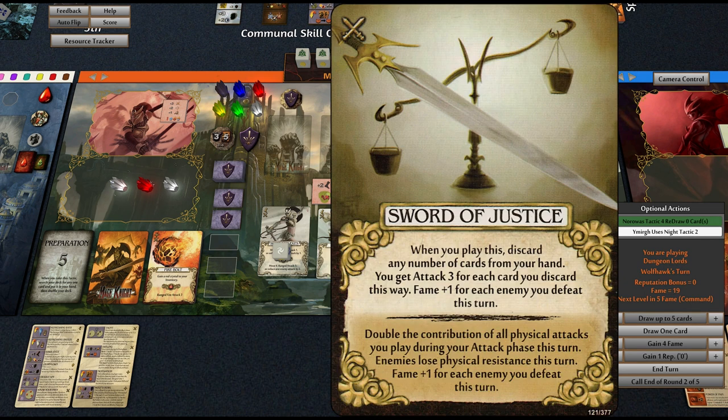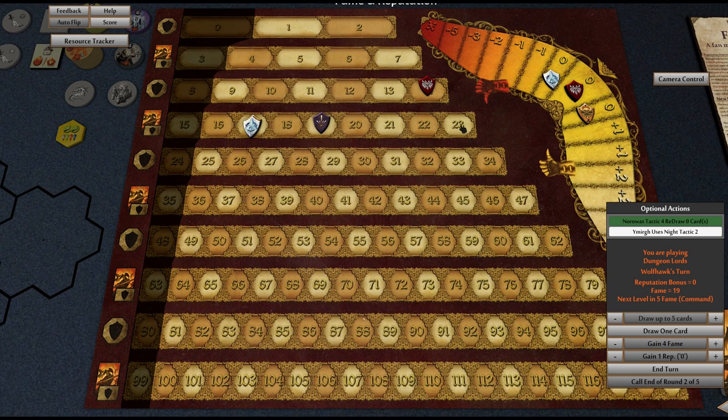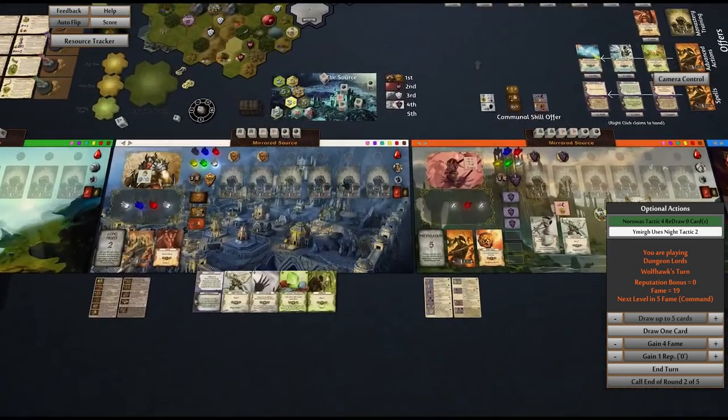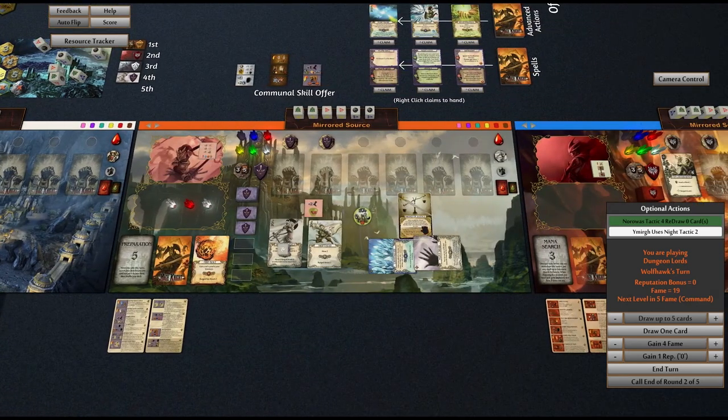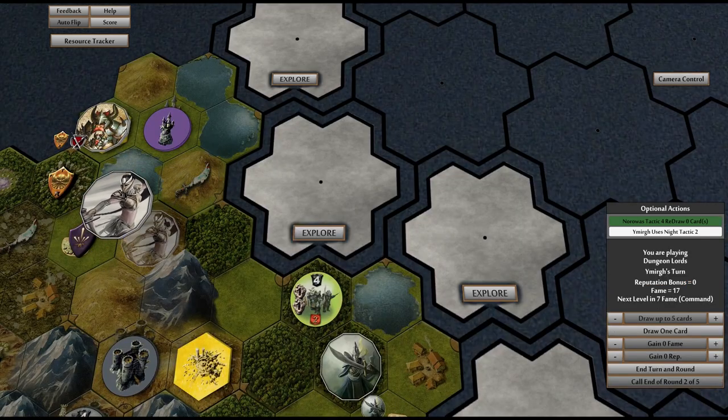Now sword of justice will give us plus one fame. So this gives us four fame — one, two, three, four. We should go to 24 if this works. Gain one extra fame — there we are. There's a button here for it. So we gain one extra fame and in turn level up. We've gotten the level up, let's get our reward. That was a good turn.